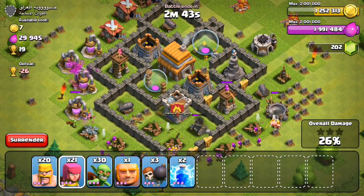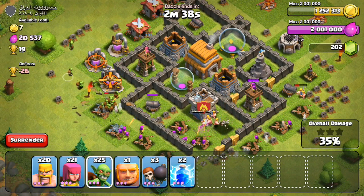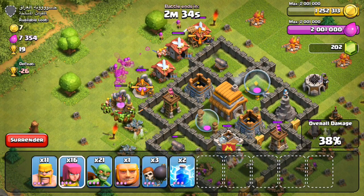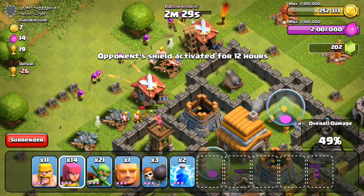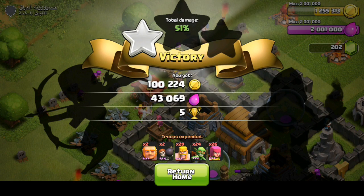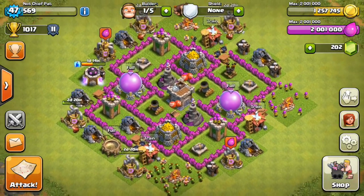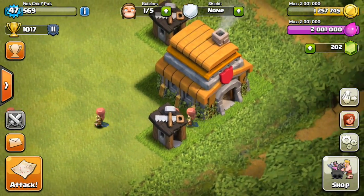Seeing as I have troops left over and an infinite amount of elixir right now, I'll go ahead and destroy the rest of the buildings and try to get 50% on this guy's base. Dropping a couple of troops on the left to take care of those elixir pumps and the barracks - that should wrap it up for the raid. We got pretty much 100,000 gold on the dot and a little bit of elixir to pay for our troops. Let's head back to base, upgrade our town hall, and finally say goodbye to Town Hall 6.